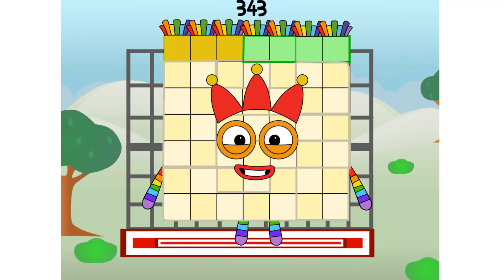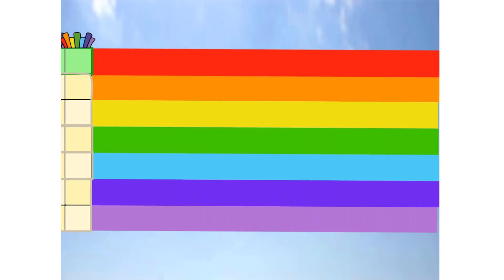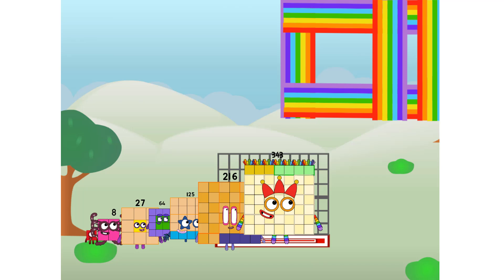343 commencing rainbow test flight. All systems checking out — 7 by 7 by 7. Wish me luck! Didn't get that high, but I did just invent the cube rainbow. Guess you've got to give it a go to get lucky!